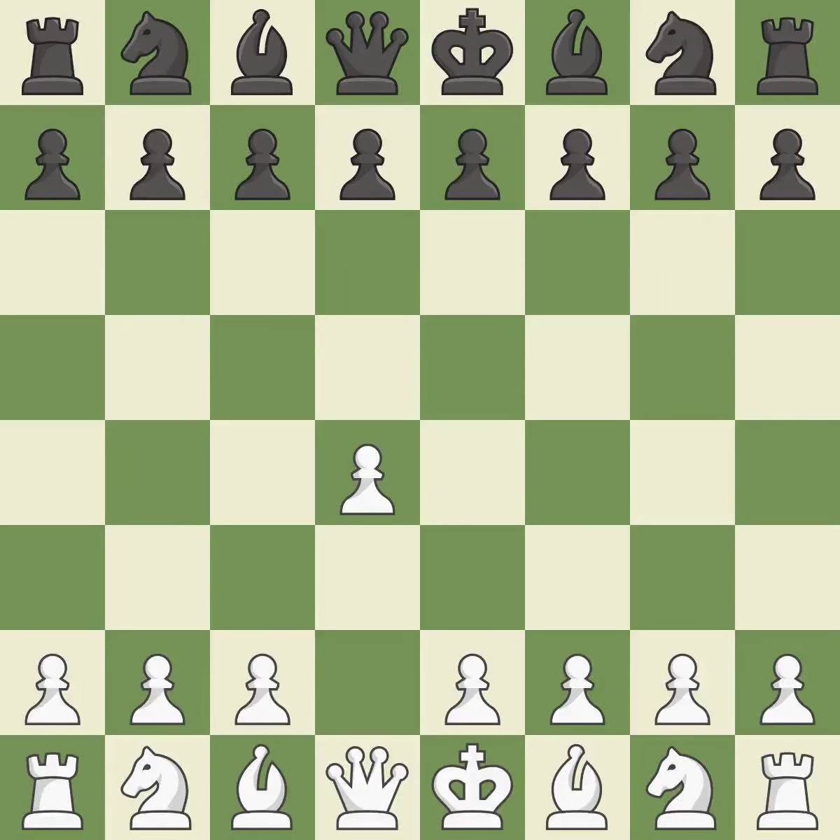Opening with the Queen's pawn. The Indian game begins by controlling the important e4 square with the knight rather than a pawn. By taking control of the crucial d5 square and creating a space on which the knight can move to c3 without obstructing the c-pawn.